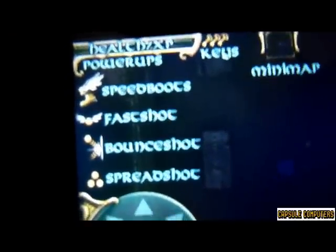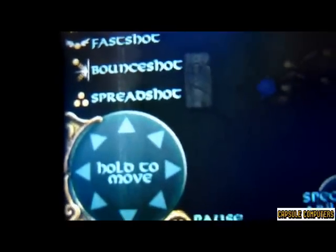Then you've got your extra little perks that you pick up while you're playing the game. You've got speed boots which make you run very fast, fast shot which lets you shoot really quick, bounce shot which rebounds off walls, and spread shot which gives you three shots spread towards the enemies, depending on what character you choose.